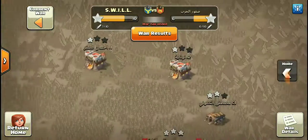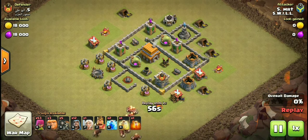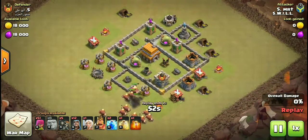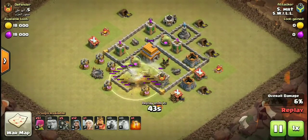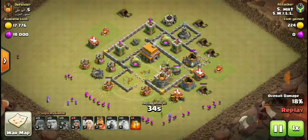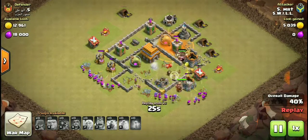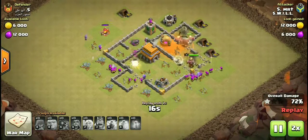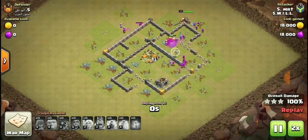Let's look at what we did to their number five, done by Mr. Distr T. He goes in with giants, archers, wall breakers, a healer, and wizards. He uses a lightning spell to open everything up for the giants, puts out wall breakers to take off the walls, then funnels his archers and wizards on the south side of the base. It goes through — nicely done by Mr. T.